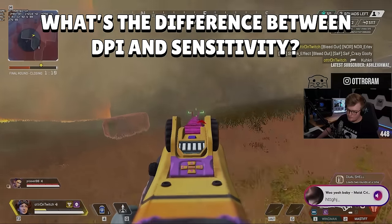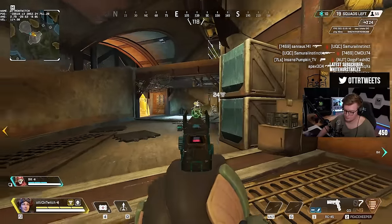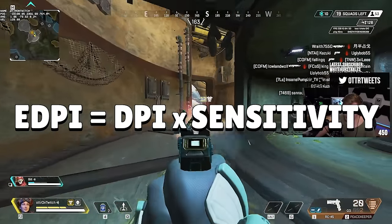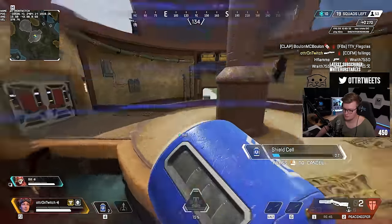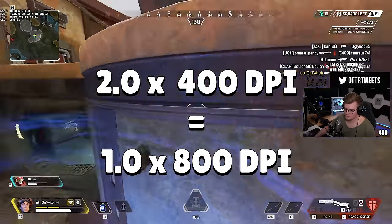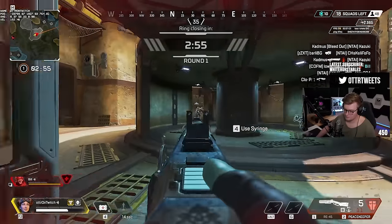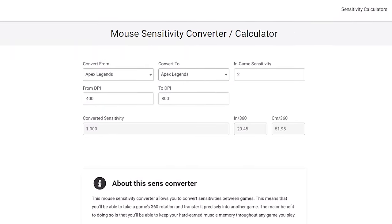A common question is: what's the difference between DPI and sensitivity, and which should I increase first? There are two units to measure sensitivity: EDPI (effective DPI) and centimeters per 360. EDPI is the quick go-to way to compare sensitivities within the same game — it scales, meaning a sensitivity of 2.0 at 400 DPI is the same as 1.0 at 800 DPI. Centimeters per 360 measures how many centimeters it takes to do a full 360-degree turn, which can then be translated into another game. There are handy converters online; I've linked one in the description.